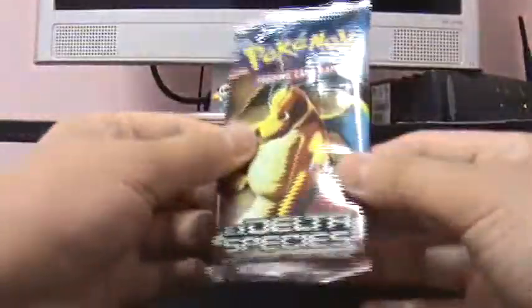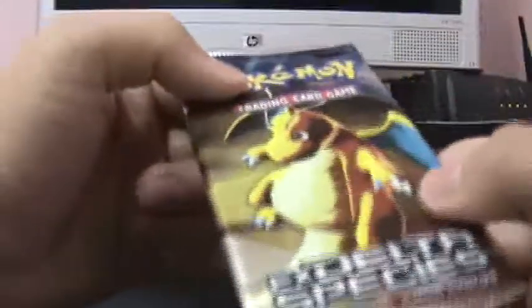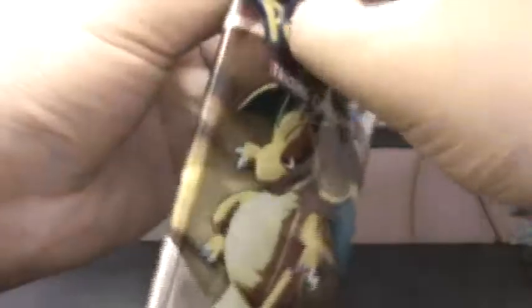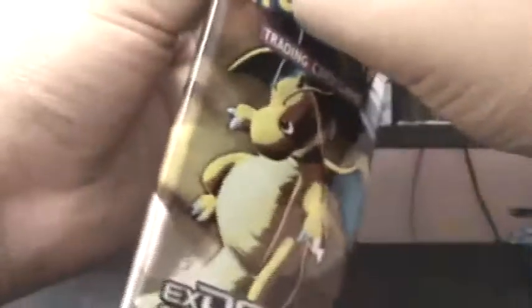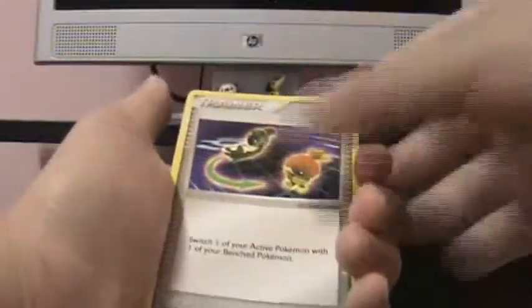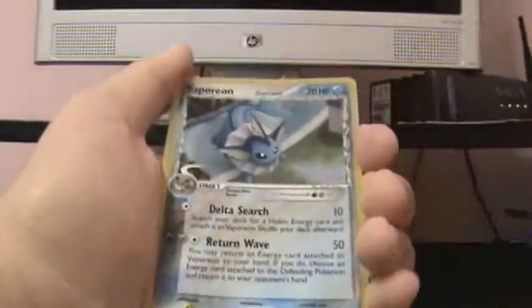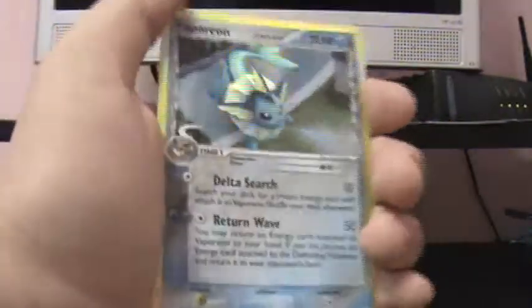Okay, last pack. Dragonite. I really like the EX artwork on the packs, that's really cool. Okay, Taylo, Poochiana, Beldum, Sandshrew, Switch, Holland's Voltorb Reverse, ooh, another Vaporeon Hollow, so that's cool. Ditto, and a Magneton.